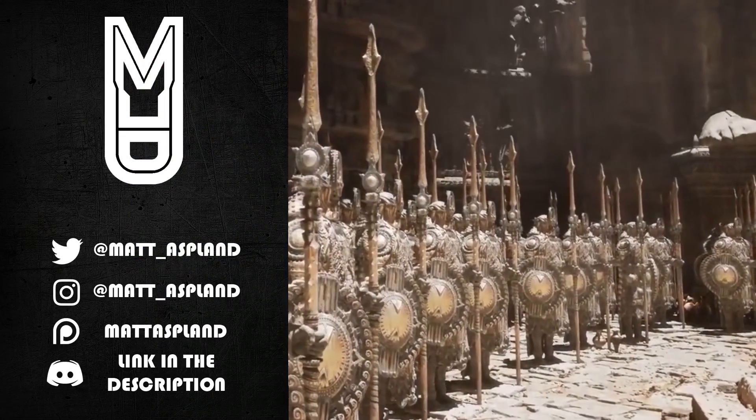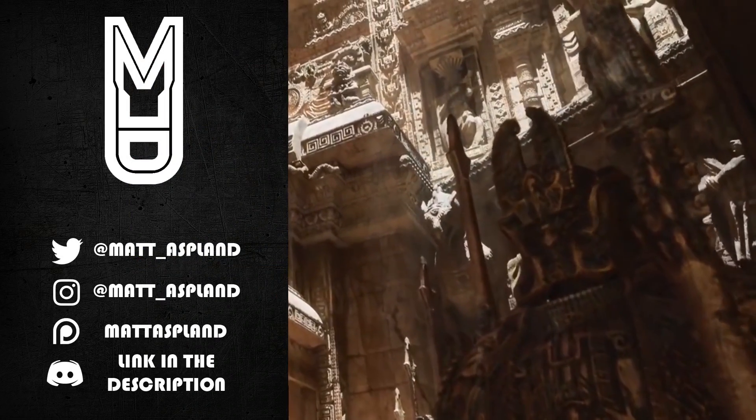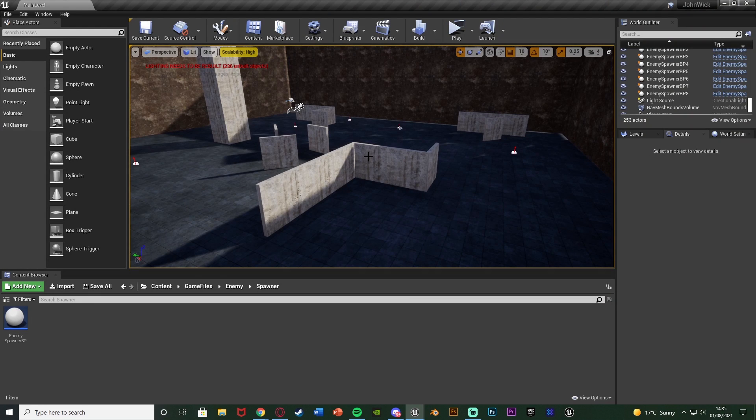Hey guys and welcome back to another Unreal Engine 4 tutorial. In today's video we're going to be advancing upon our third person shooter minigame once again. Today we're going to be adding in the enemy spawner. Previously we've just had enemies placed in a level, but today we're going to be actually spawning them in using a spawner blueprint which we're going to make.